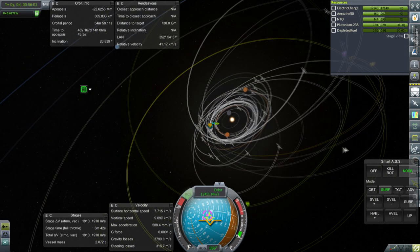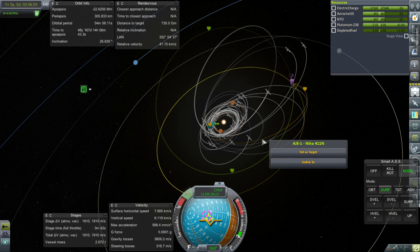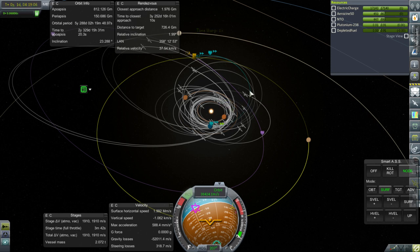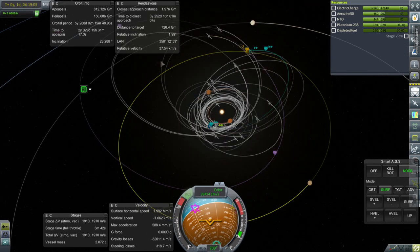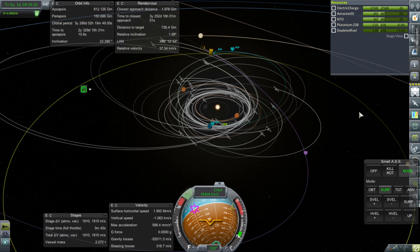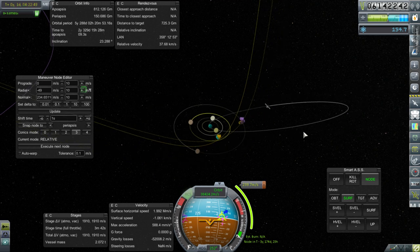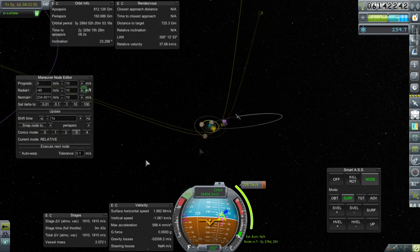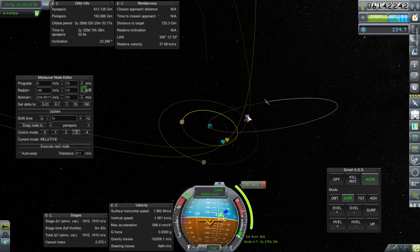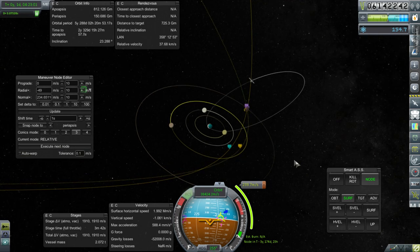It's not going to let me make a maneuver node on my outward-bound orbit — it wants me to make a maneuver on my resulting orbit. Let me go back to the tracking station and come back. It still won't let me make a maneuver node between Earth and Jupiter, but it did let me make one in Jupiter's SOI. I'll take that for now, especially since we've got a Callisto encounter — I don't think we've done any science in Callisto's SOI; this will just be a flyby.